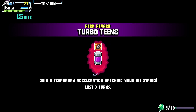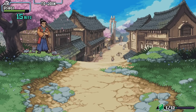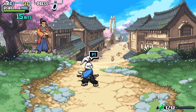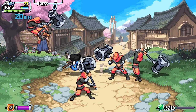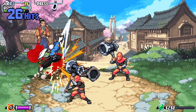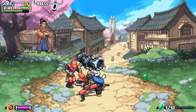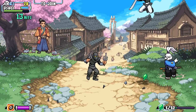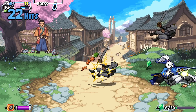Every time you finish a combat challenge, you have a choice between two rewards. The player can pick a perk — what perks do is give bonus effects to the players for a set amount of time. In this case, it's a speed boost equivalent to the combo strength the character is doing. So the more hits you chain together, the faster your character becomes, and it gets to crazy speeds.